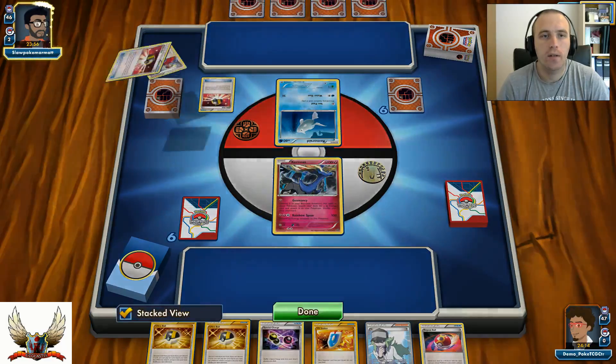I'm going to attach Double Dragon Energy on my Giratina, put down another Xerneas on the bench, and pass the turn. I was not able to use Geomancy turn one because I was short on Energy — but not a big deal. I have two Xerneas on my bench and will probably take a Knockout next turn, which is why I put one more Xerneas on the bench instead of Ultra Balling for another Giratina.